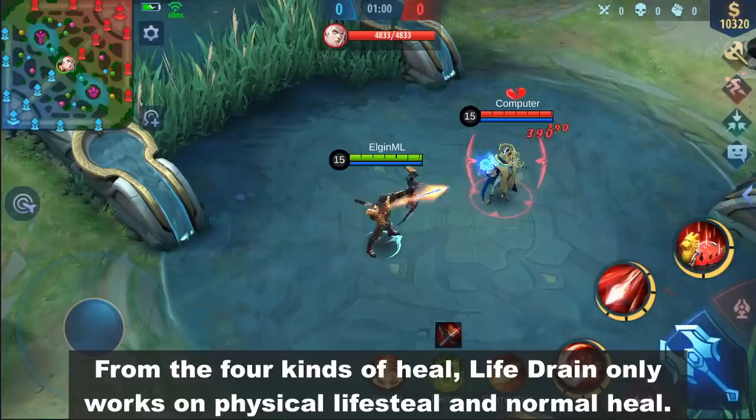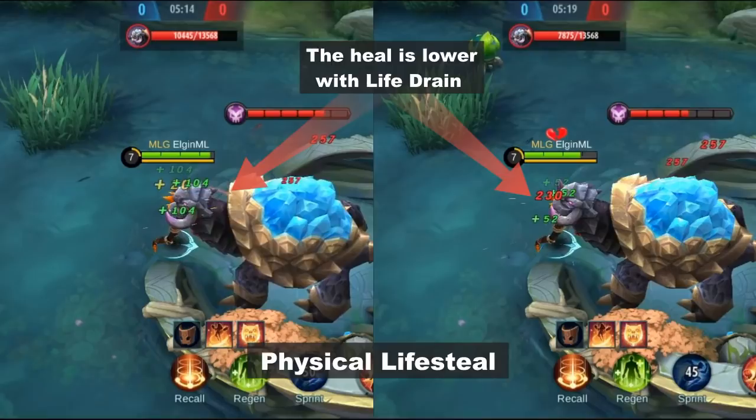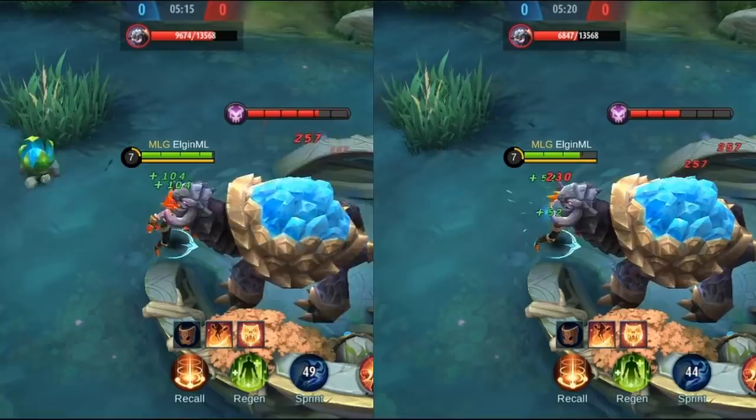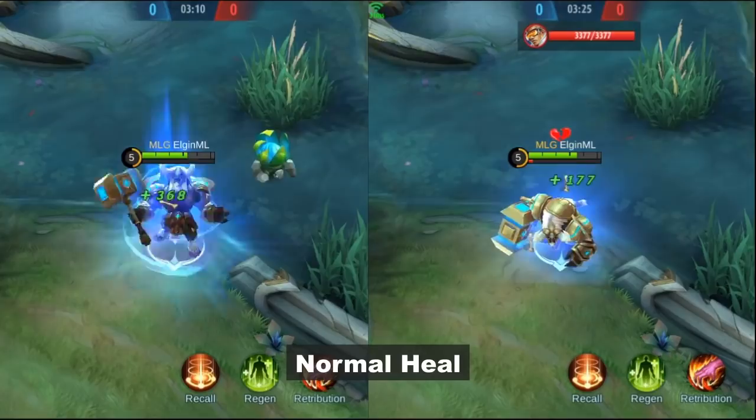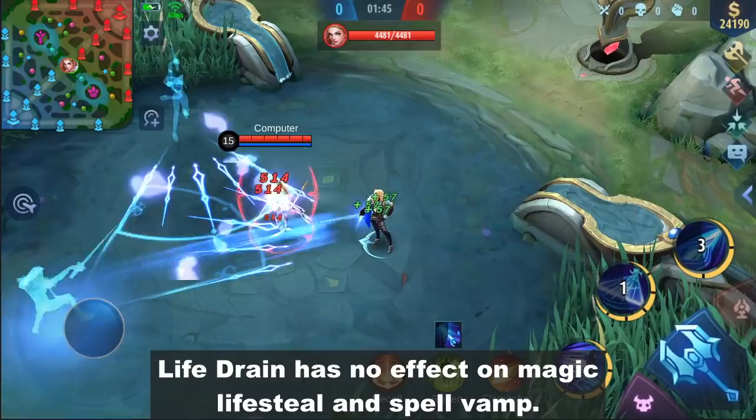From the 4 kinds of heals, Life Drain only works on Physical Lifesteal and Normal Heal. Here are the samples. Life Drain has no effect on Magic Lifesteal and Spell Vamp. Here are the samples.